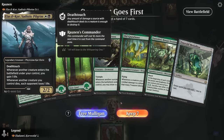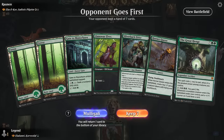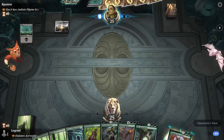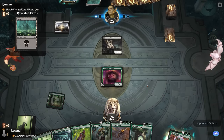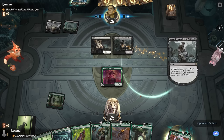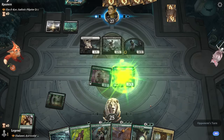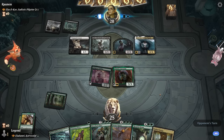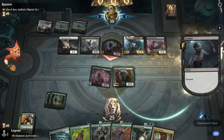Game seven: we're on the draw facing the Sadistic Pilgrim — some sort of lifegain black-white deck with quite a bit of removal. Our hand is expensive, so we mulligan. The next hand has elves to speed things up with a turn-two Eladamri — it may get removed but at least we'll get the ball rolling. Opponent is building a lifegain strategy. Halfling isn't bad either, allowing us to activate on turn three. We play a mana dork and Vorinclex is coming up. Opponent plays Pilgrim and is in for a surprise.